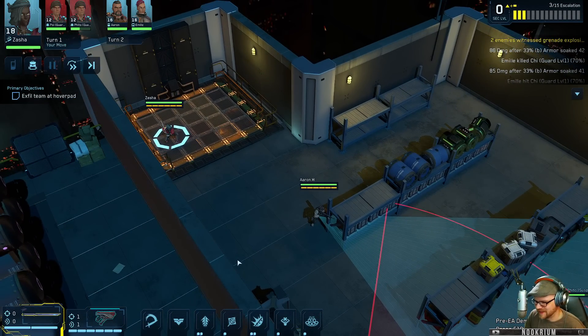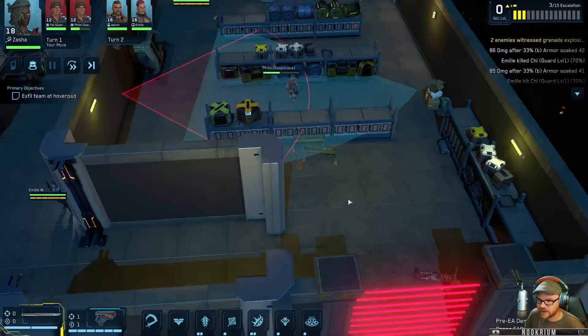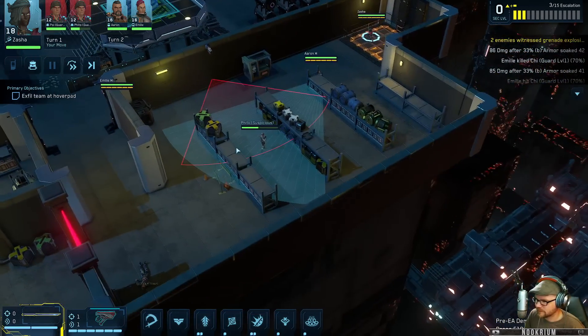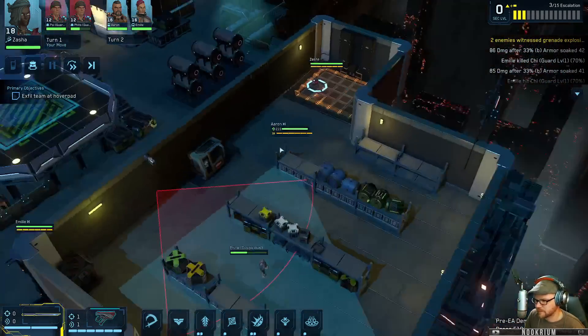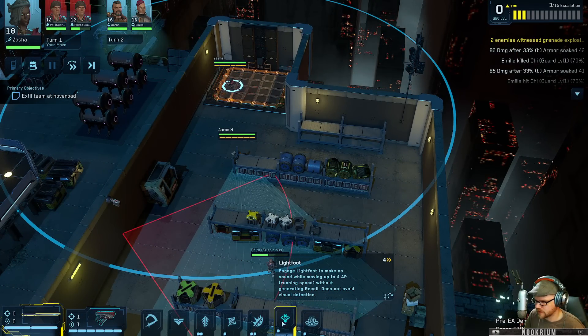If he steps out of that you'll just blast him. Zasha: 'Must have been the wind.' You've got a slash slide - charge up to 7 meters in a straight line, melee attacking any enemy within 3 meters of your path without generating recoil. There's a camera - rotate, detects intruders by sight, blocked by cover. We probably shouldn't trip it. Conduit edge: light foot, no sound while moving.